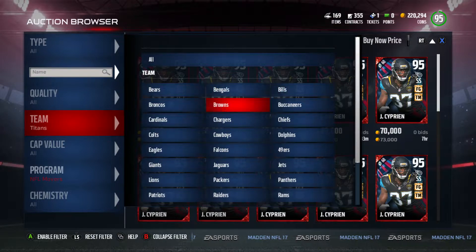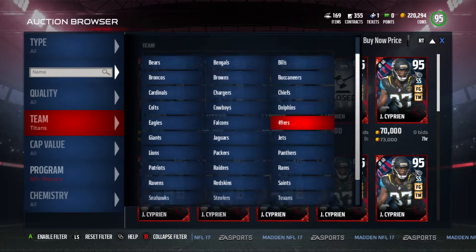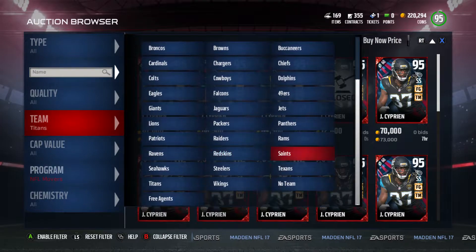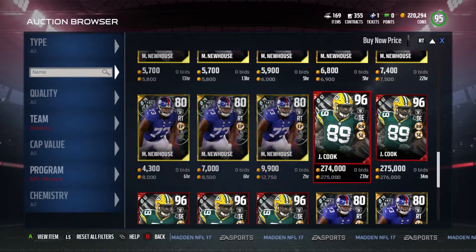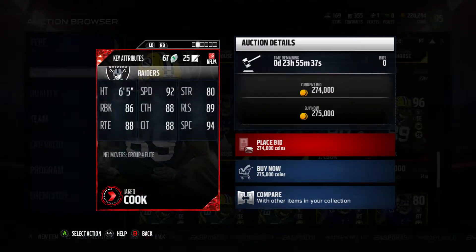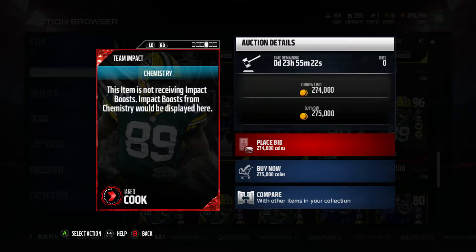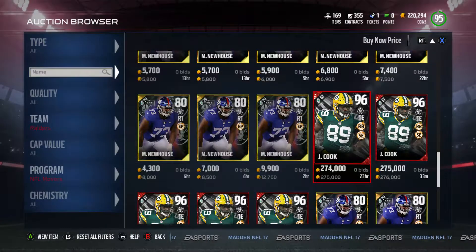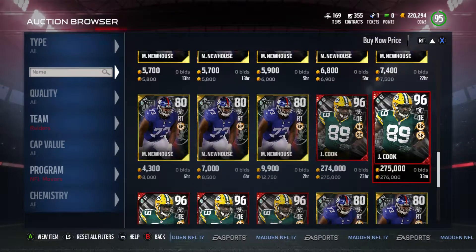Let's check out Jared Cook — he's going to the Raiders. He just got signed today or a couple days ago. Six five, 92 speed, 89 release, 80 strength, 86 run block, 88 catch, 88 route running, 88 catch in traffic, 94 spectacular catch. I did have a Jared Cook earlier in the year — not a bad card, nice chemistries as a tight end, and it's overall a pretty good card, though going for a pretty expensive price.